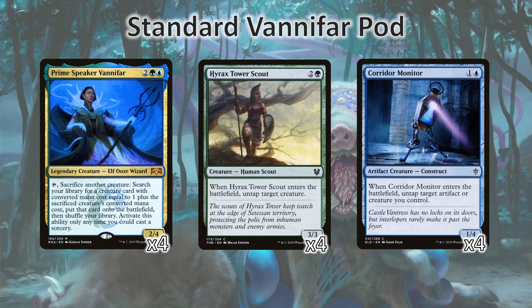Vanifar Pod is a very interesting standard deck. There are a lot of different lines that you'll need to be prepared to take that all branch out from each other, but the main core trunk of this is Prime Speaker Vanifar and these two untapping creatures, Hyrax Tower Scout and Corridor Monitor. We can tap Prime Speaker Vanifar to sacrifice a 1 mana creature, get a Corridor Monitor to untap Prime Speaker Vanifar, then sacrifice the Corridor Monitor for a Hyrax Tower Scout, untapping Vanifar, sacrificing the Tower Scout, and get a 4 drop creature. So any of our 1 drops can turn into 4 drops.